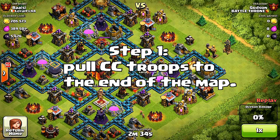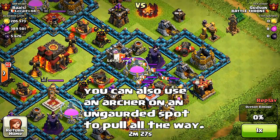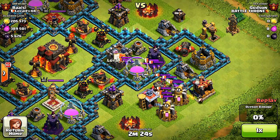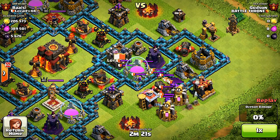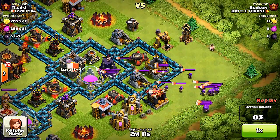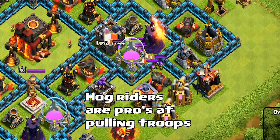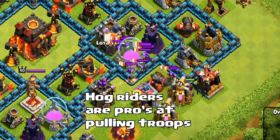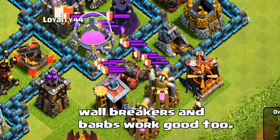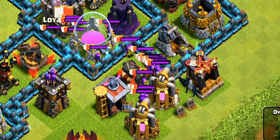Step one: when using Valkyrie against clan castles, make sure you pull the troops all the way to the corners so that you don't have to deal with unwanted firepower from the enemy weapons. Putting your Valkyrie in the sight of enemy weapons would mean she'd be taken down faster. Bring all the enemy clan castle troops to the end of the corner so you are out of harm's way. To pull those clan castle troops, use hog riders — they're really good at getting in close to walls and jumping over them to pull those troops. You can also use wall breakers or barbarians.